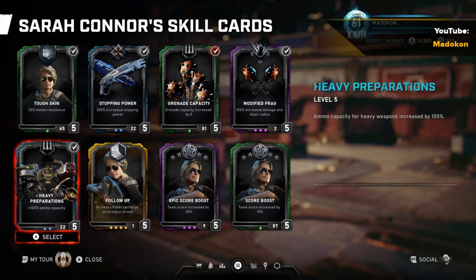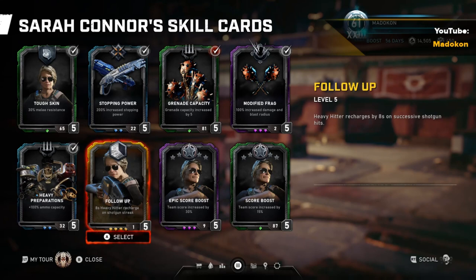The other three heavy weapons — Tri-Shot, Mulcher, and Cryo Cannon — sadly do not give Sarah Connor any extra ammo when she uses them. I'm not sure why TC has this card only work with two heavy weapons, but regardless, Salvo for dinner and Buzzkill for dessert? I'll take that. On to her Follow-Up gold card — Heavy Hitter recharges by 8 seconds on successive shotgun hits. I actually prefer to not have her gold card equipped in Horde because on higher difficulty runs, you aren't going to use a shotgun that often nor get close enough to most enemies to effectively benefit from this skill card regenerating her ultimate. Since her ultimate only works on ballistic ammo, once you've switched over to heavy weapons it's not compatible, which negates the gold card's benefits. I'd rather have the melee damage resistance card or extra grenades and grenade damage cards instead.